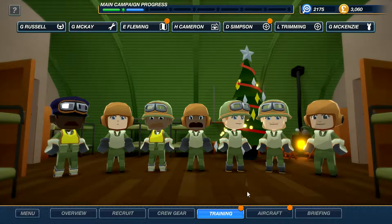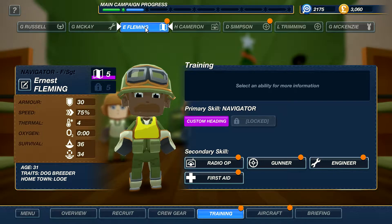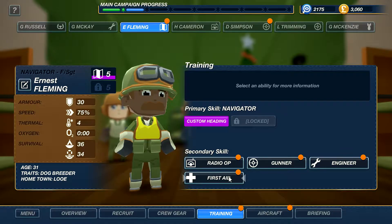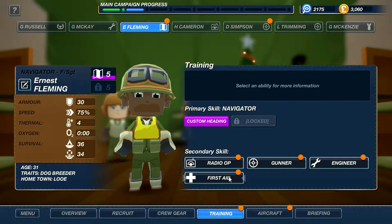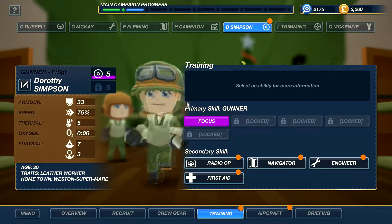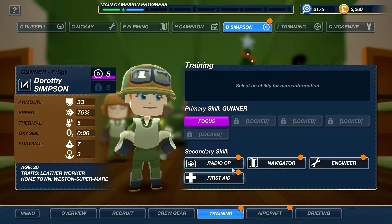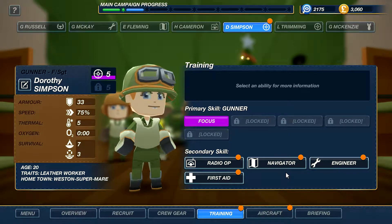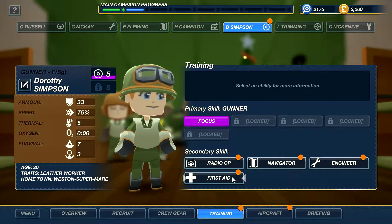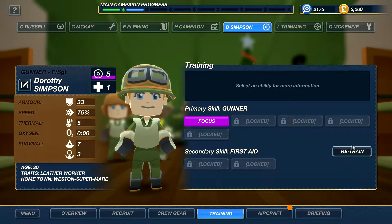Training — we can train him. I think he's got secondary skills available. You are the navigator. I think having a navigator with first aid might be good, because navigation is kind of secondary — as long as we're heading in the general direction we want to go, that's fine. While he's not doing that, he can heal people. Engineer, first aid, radio op — first aid is a good thing to have. Maybe engineer for the navigator? I don't know. We'll do first aid for him too. We can retrain later if we have to.